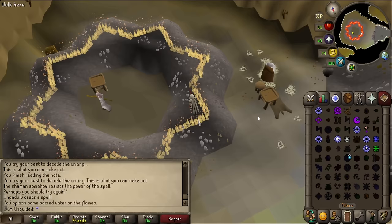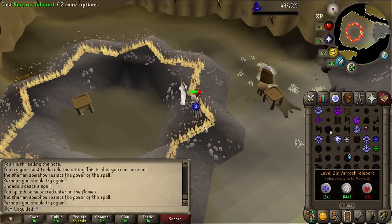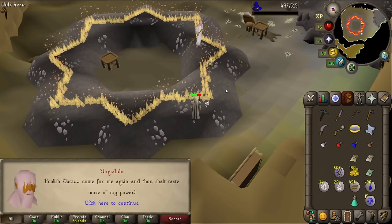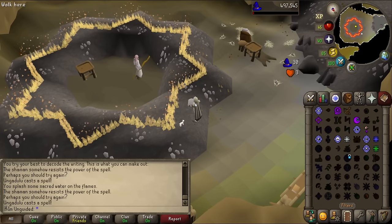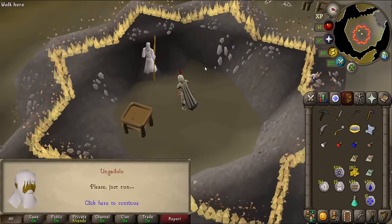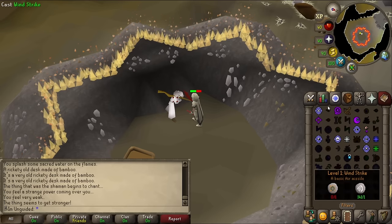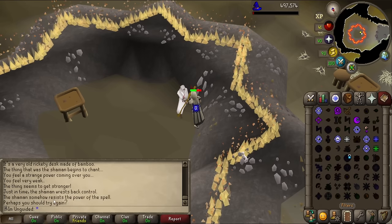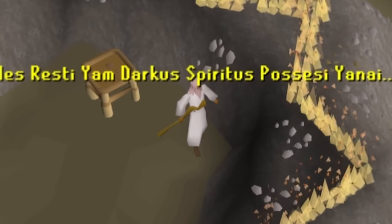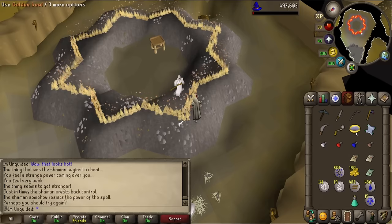Do I have to use it and then attack him? I'm going to run low on food soon. Didn't work. What am I doing wrong? This is definitely working because it's prompting text in the chat. Can I just wind blast the dude? Let's talk to him again — actually, did we talk to him last time? Let's try it now. I think I'm going to die if I keep doing this. The shaman somehow resists the power of the spell. It's definitely not working.